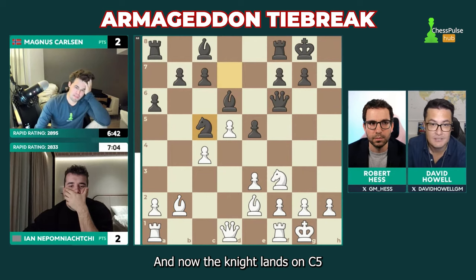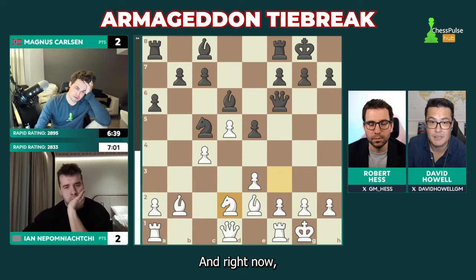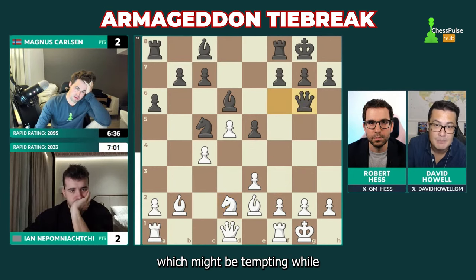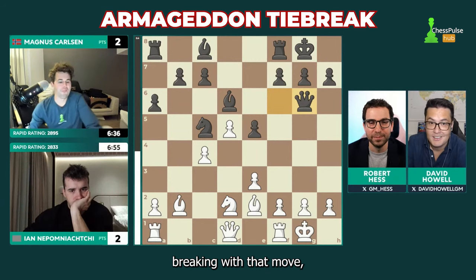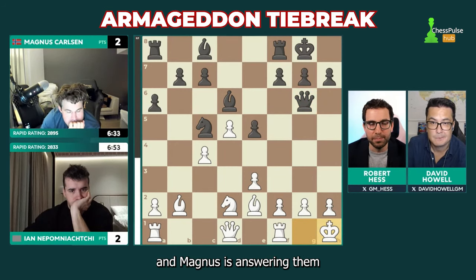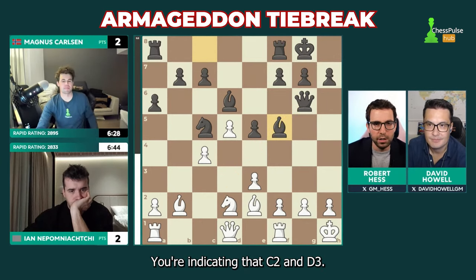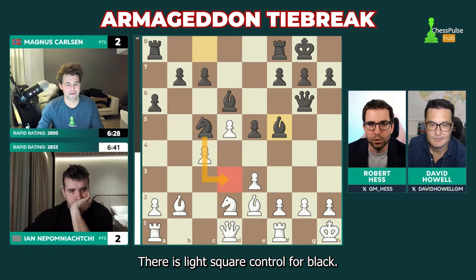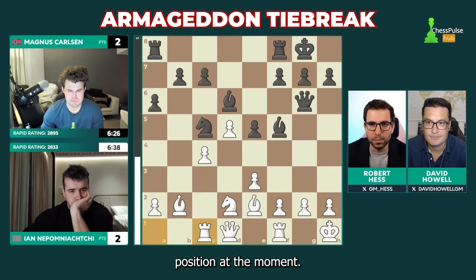Where are white's pawn breaks? Unless white is breaking with f4 — which might be tempting while the black queen sits on this diagonal — it's hard to know where the life is coming from for white's position. Magnus is answering every question before we can finish our sentence. The queen slid out of the diagonal, bishop f5 — look at these pieces. All of black's pieces have a purpose. White is a bit passive. There's light square control for black at c2 and d3, and remember white needs to win this game, not just equalize.